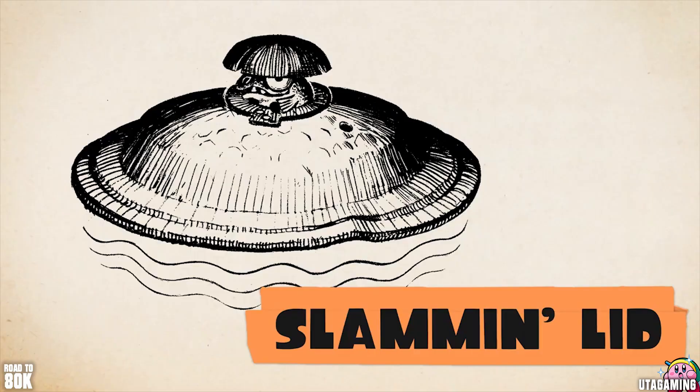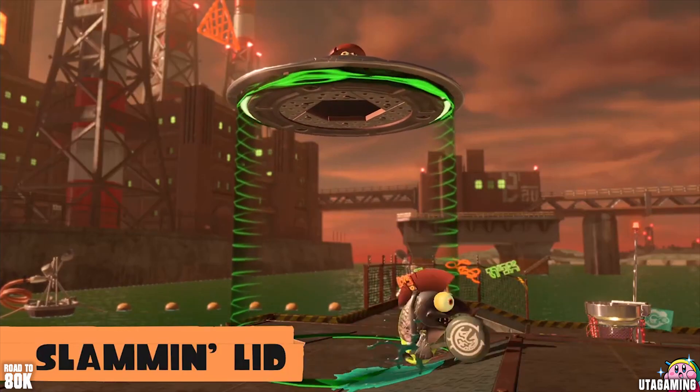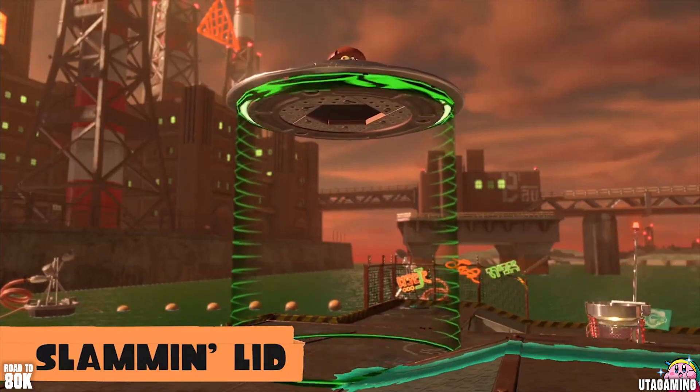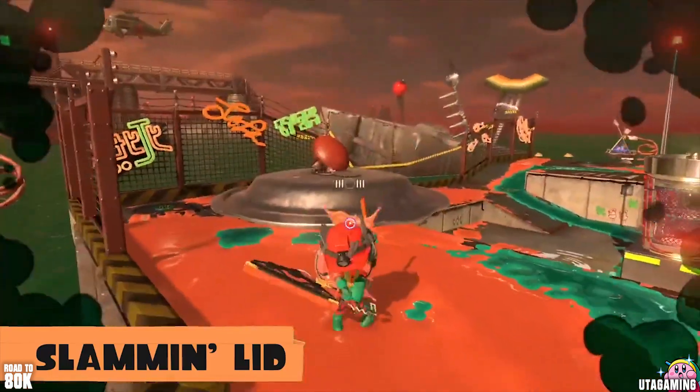First up, the Slammon Lid. It creates barriers and protects Salmonids on the ground. Get too close to it and it'll attempt to crush you, so approach with caution.